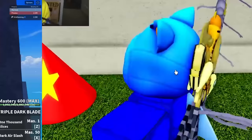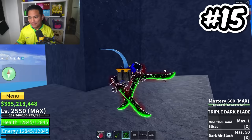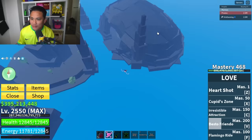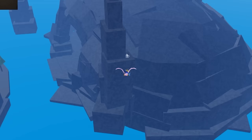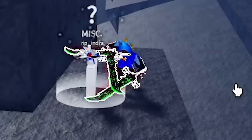This is a Vietnamese flag cone. Secret spot number 15: did you know that Rip Indra is hiding here somewhere? Let's find him. There you go — I found him. Indra is hiding right here at the graveyard island. My triple Dark Blade is color green right now. Let's talk to him.